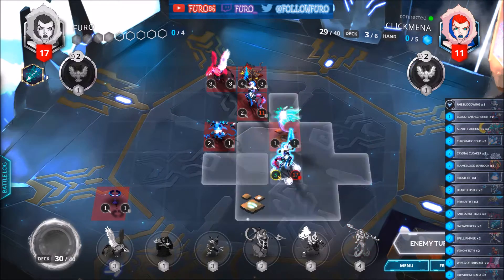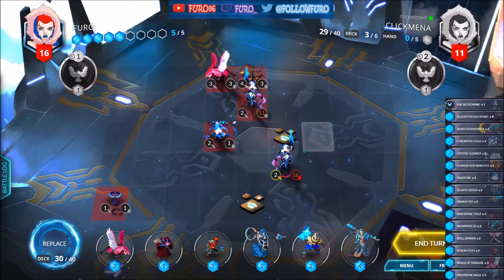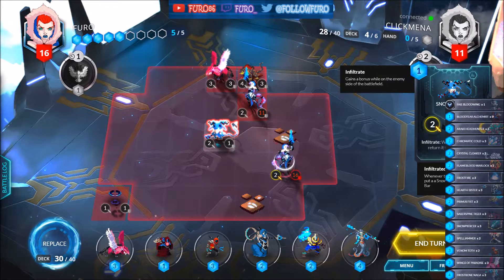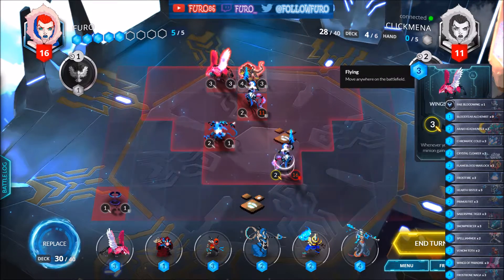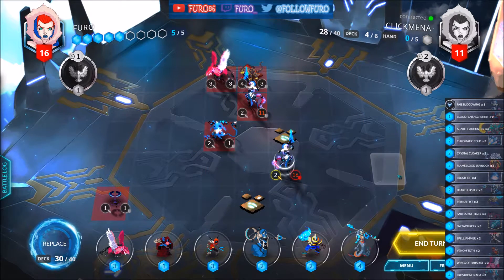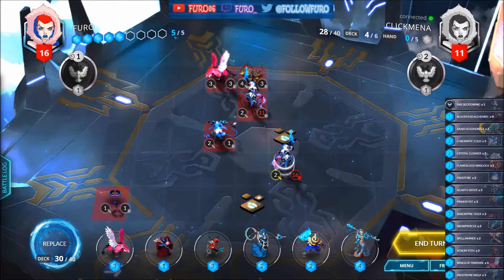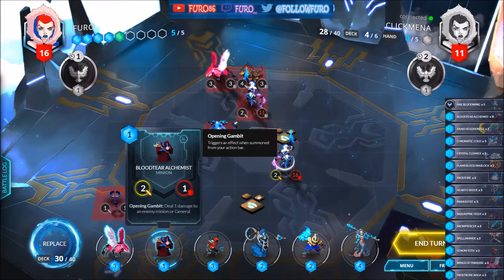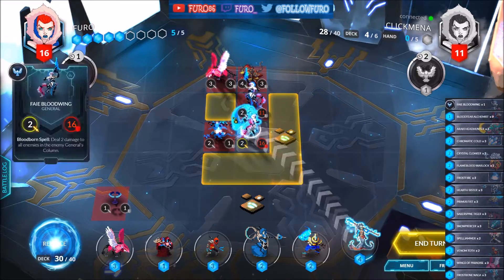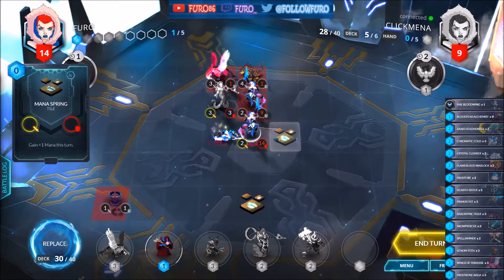We can put her here — that will kill the Snow Chaser and also deal 2 damage to both minions and to the General. That will leave us with 1 mana left, so we can also kill the minions with the Bloody Alchemist.